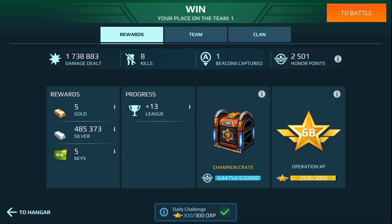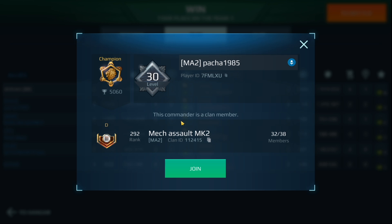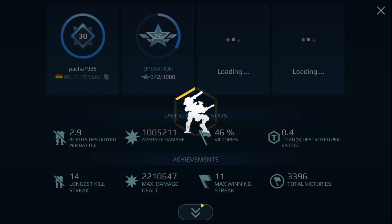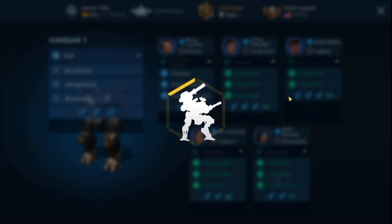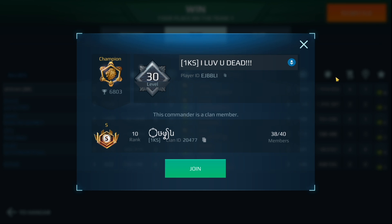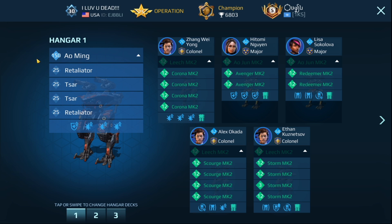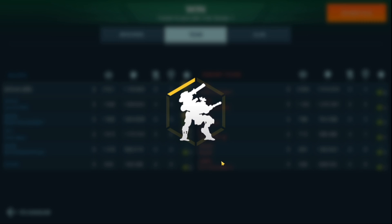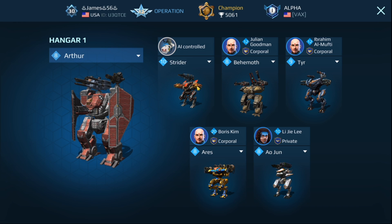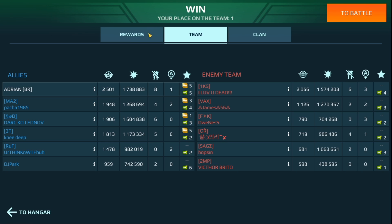Let's see how we did in terms of damage. I ended up doing 1.7 million damage with that build — eight kills, one beacon. Let's take a look at my teammates: this guy here also in Champion League, and this is what he was running. As for the other team, this guy also in Champion League is running the following hangar — a level 150 Ao Ming. I think this might have been the guy that got me towards the end. His teammate here is running a level 8 Arthur.